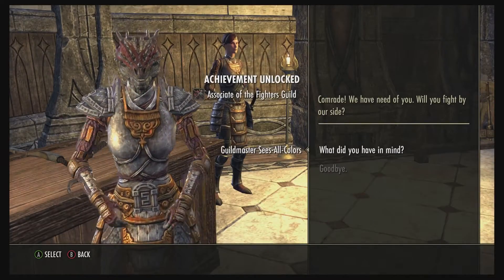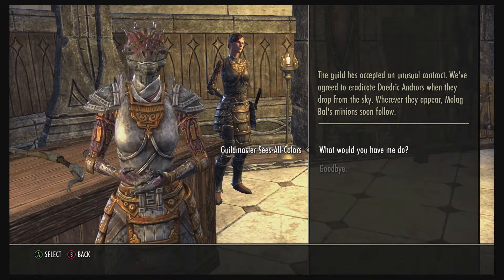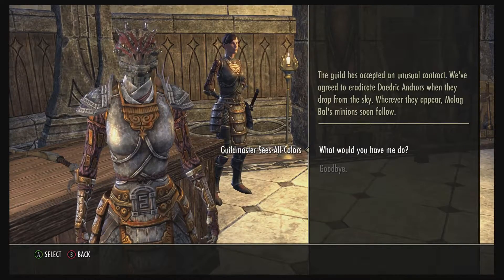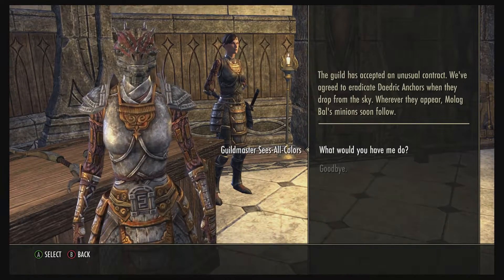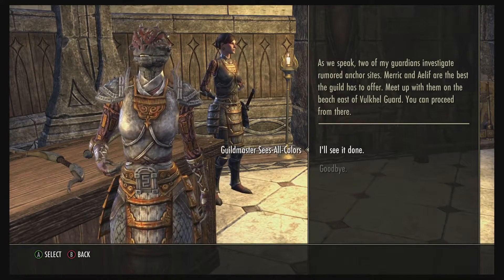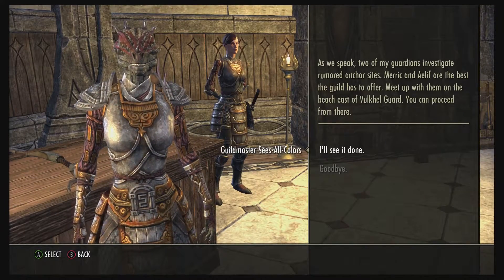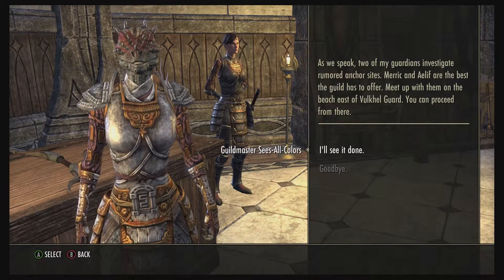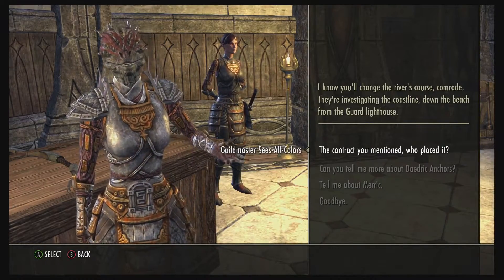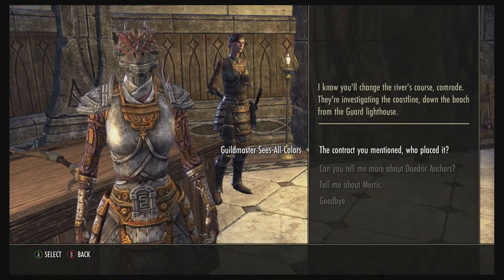Sees-All-Colors says the guild has accepted an unusual contract to eradicate Daedric anchors when they drop from the sky, and wherever they appear, Molag Bal's minions follow. She tells me two of her guardians — Merric and Aleph, the best the guild has — are investigating rumored anchor sites. She wants me to meet up with them on the beach east of Vulkhel Guard and proceed from there. They're investigating the coastline down the beach from the guard lighthouse.